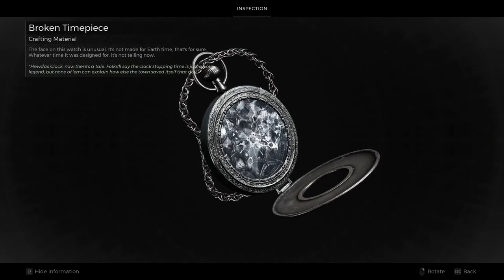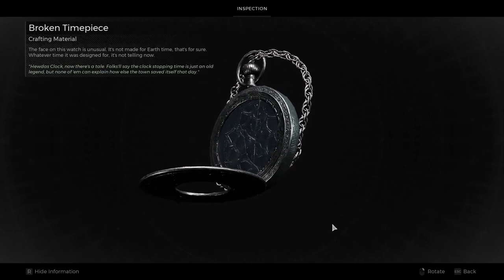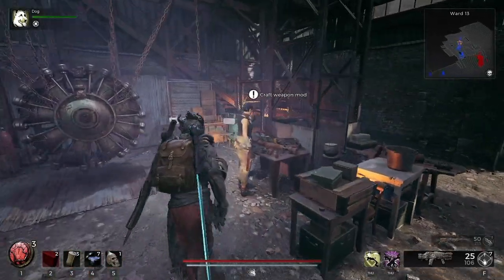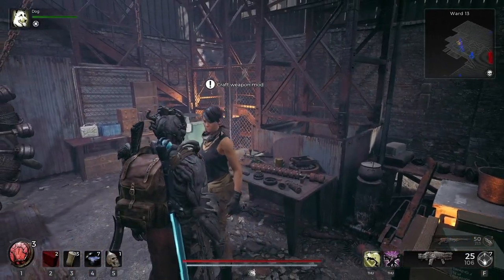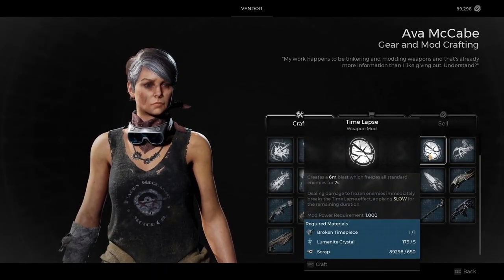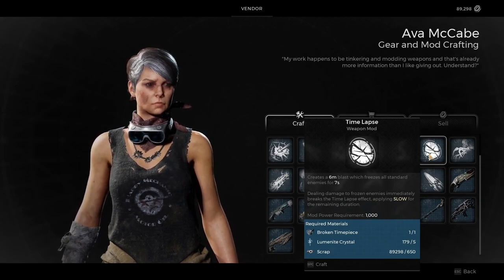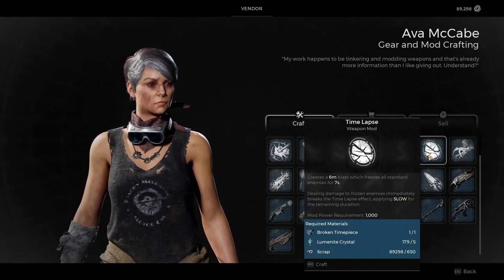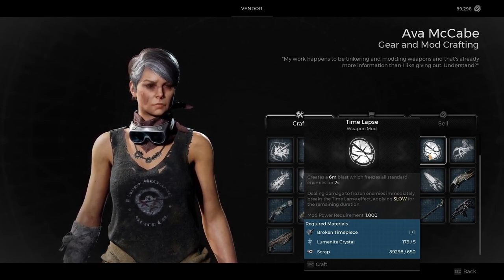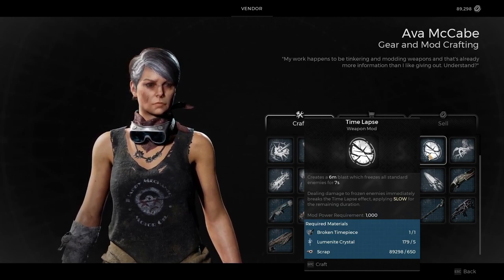This is what the timepiece looks like. Although the puzzle is complete, there's a little bit more to it — you want to head back to Ward 13. At Ward 13, head over to Ava, who's going to have a new item she can craft for you. This item is the Time Lapse mod. It creates a 6 meter blast which freezes all standard enemies for 7 seconds. Once you deal damage to them, the frozen enemies immediately break the time lapse effect, but they apply slow for the remaining duration. It costs the broken timepiece you just found, some lumenite crystal, and scrap.